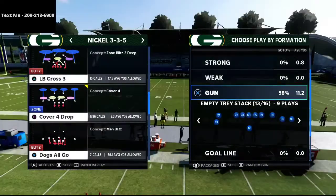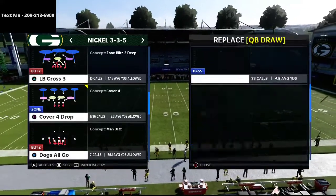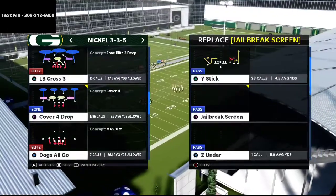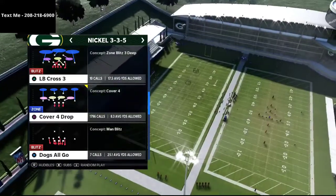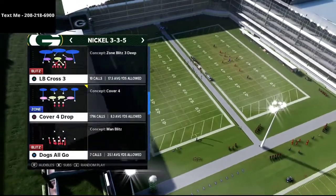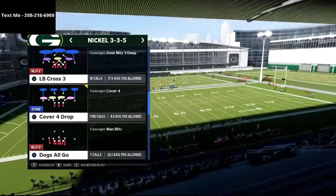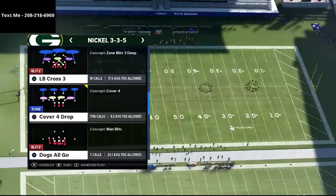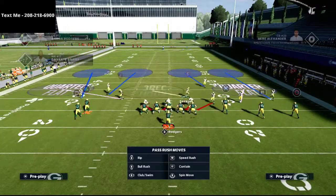I'm going to grab a five-wide formation out of the Raiders book — the empty tray of stack — and talk about some of the popular concepts people use to beat the quarters defense. We'll start with bench corner, which is the best one in my opinion. Part of the reason we come out in 3-3-5 and audible down to 3-3-5 wide is because it gives us better personnel.